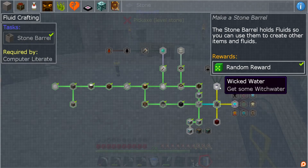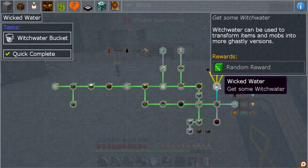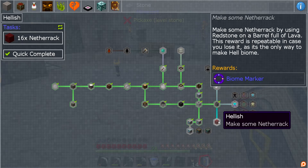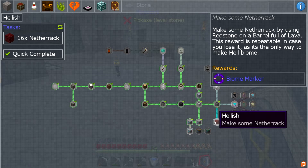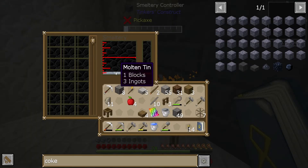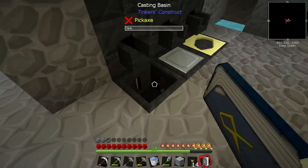Beyond that, we need wicked water. I know how to do that — it's made in a stone barrel on top of that mycelium stuff. Hellish. And make some netherrack by using redstone on a barrel full of lava. Do we want to do that? I mean, that might be a way forward for our current predicament.